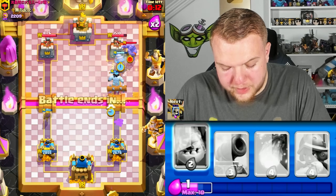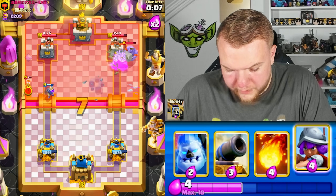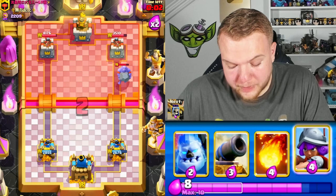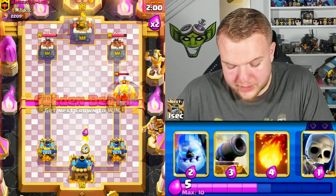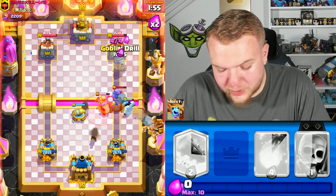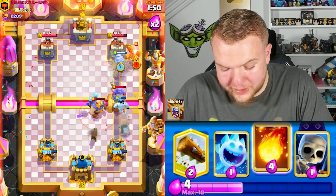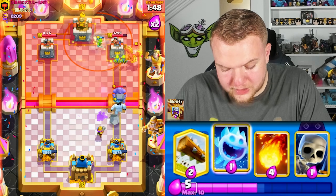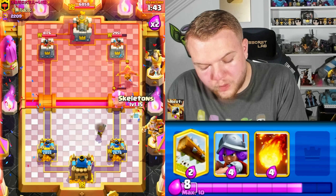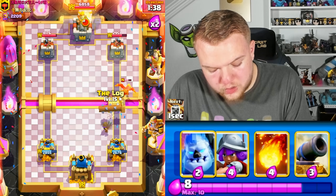Ice Spirit. This is a pretty rough situation honestly — I thought the Electro Giant matchup was just going to be cycling Cannons and getting good Drill damage, but it's actually hard to get the Drills through because he has Bomber and Bowler — so many good answers against the Drill. He even activates the King Tower. We do get a decent amount of damage, so it's a winnable spot, but it's definitely not easy.